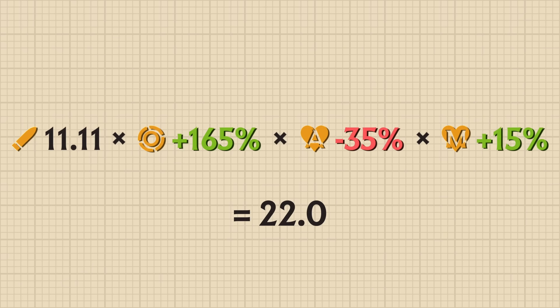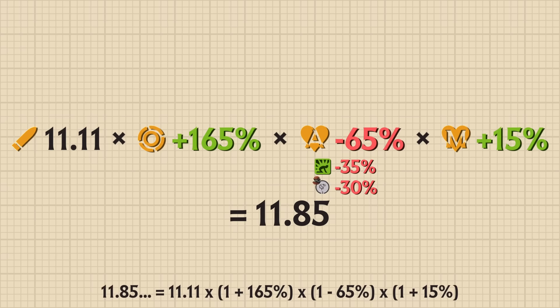All additive amps do add together, so if Bebop were to sticky bomb us, our total additive amp damage would drop to minus 65%, dropping our total damage to 11.